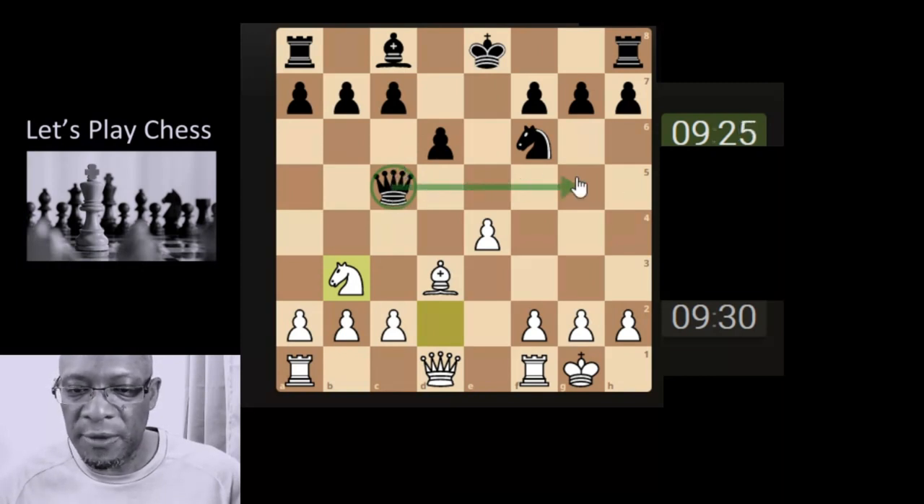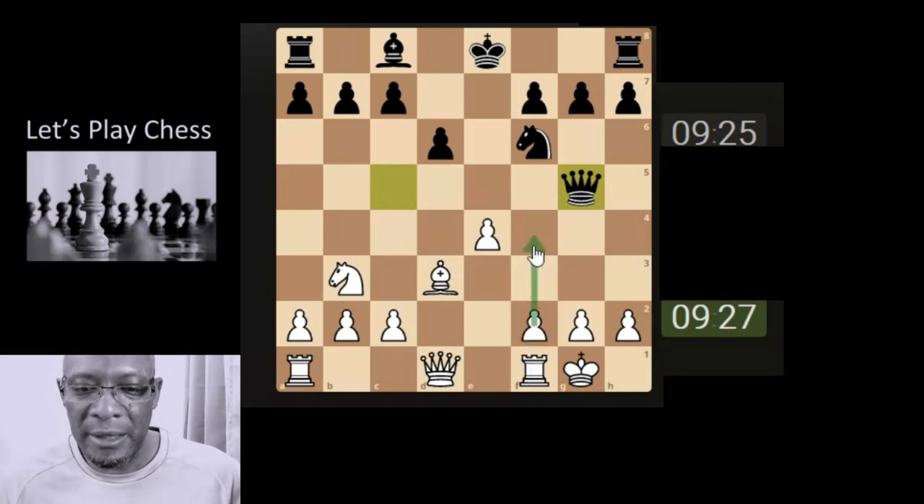So the queen is going to probably go to the other side of the board - maybe not there, to there. Alright so we can hit the queen again, gives them something to think about. Have to be careful where we're sending it to because now it is in front of our king. So it can come here, it's probably looking for the knight to come here, then it's going to be attacking this square.